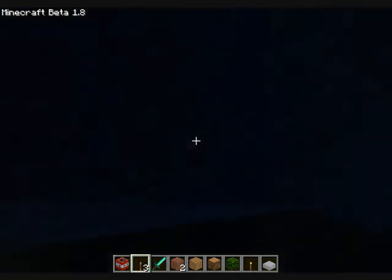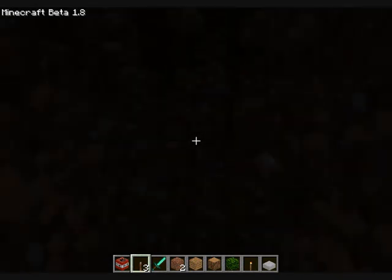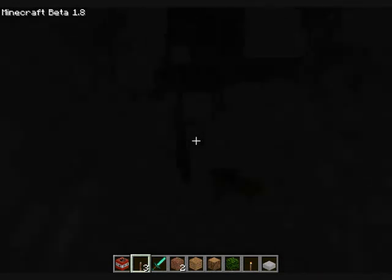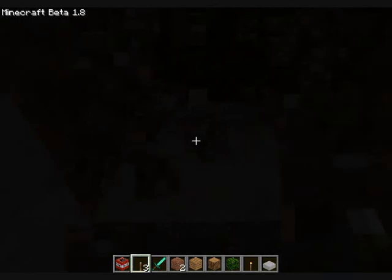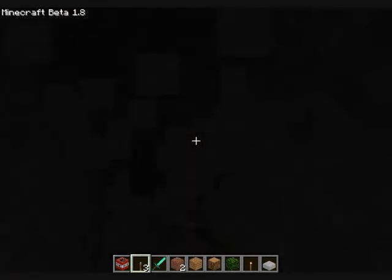We can continue our journey in this cave. Now I was hoping to find something more interesting. The one thing I'm not sure of is if in creative mode you can actually die by falling into lava. If we find any lava we'll test it out and see. You get instant mine which is quite good — quite a nice option, I like it.